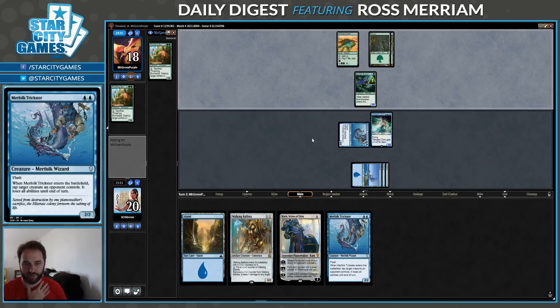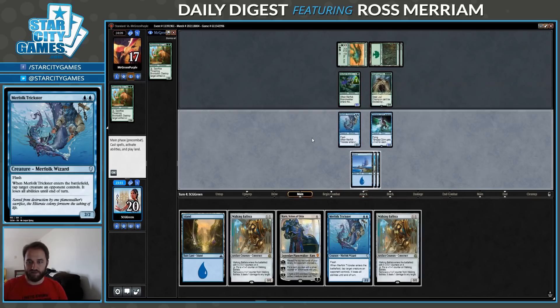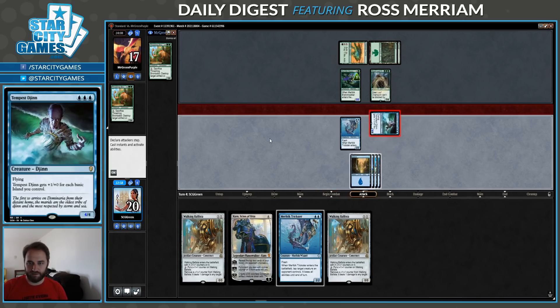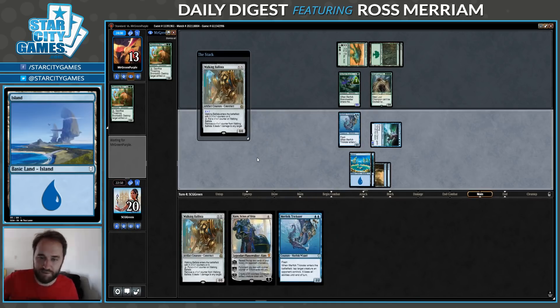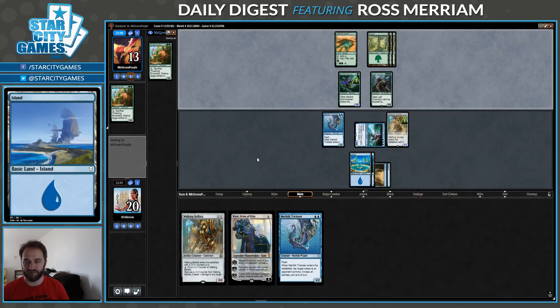I'm going to have a four-turn clock here — Tempest Djinn will attack four times, and hopefully I'll just finish them off with the Ballista. They don't even get to attack. Now I can't really play the Karn because of the Champion. But we'll get in for four, and I'll play a Ballista on one. Then play Trickster and block Steel Leaf Champion for a turn. This will stop any Jade Light Rangers they cast or further Branchwalkers from applying more pressure. I'm a little worried about a Galta here.